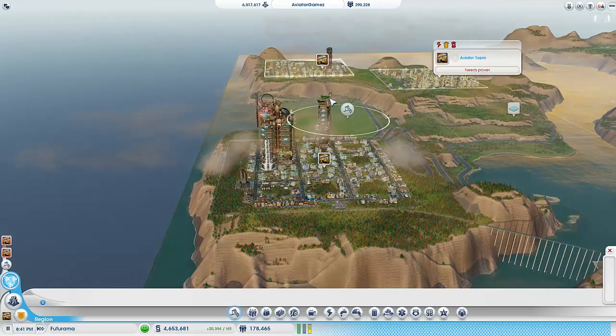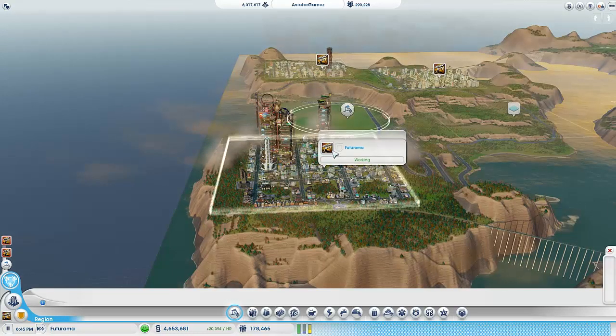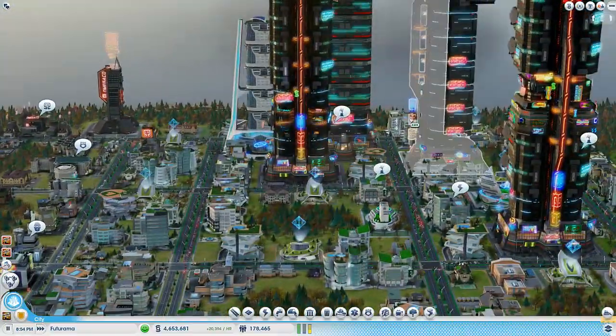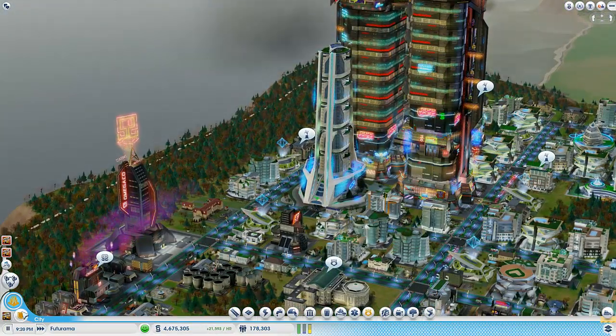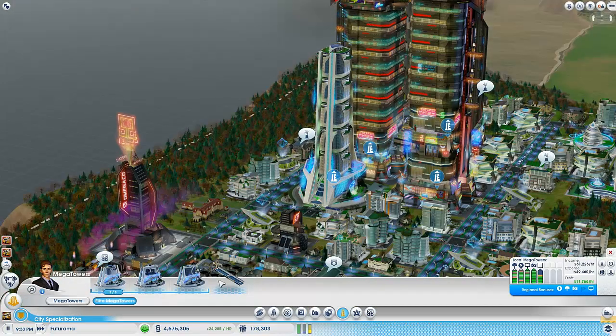Futurama's worth about 5 million and Slumdog's worth about 1 million right now, so that's pretty good. I'm pretty happy that they have that much in the bank so we can really build up these cities. Let me show you what I've done to Futurama - basically we finished this whole tower out with a lot of medium apartments and then I started building our first ever elite mega tower.